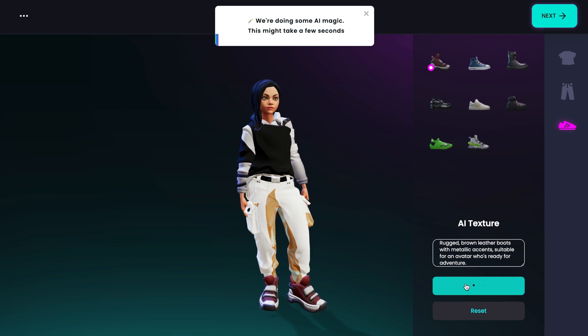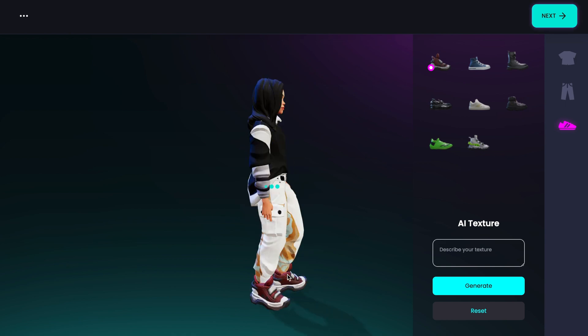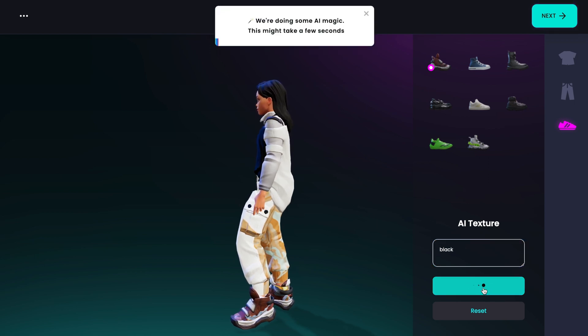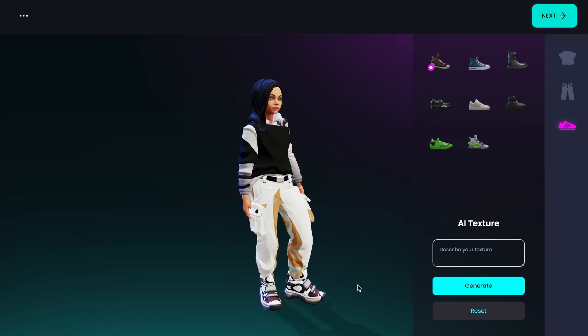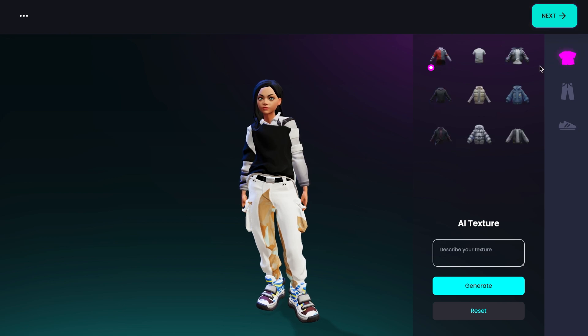With just a few text prompts, the platform can generate an avatar jacket in an instant. The goal of Ready Player Me is to allow users to present themselves in the metaverse in whichever style and fashion they desire. And with AI, they believe they can unlock new workflows and processes to scale and continuously build tools and services for both developers and users. Ready Player Me Labs is free to the public and will serve as a testing ground for new features prior to releasing them to the platform's users.